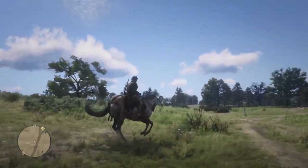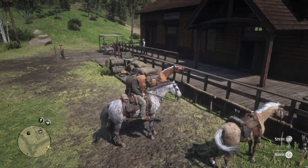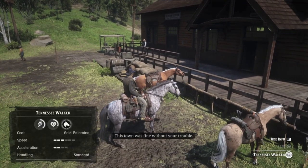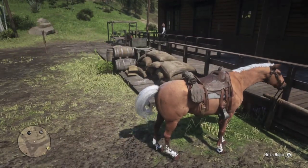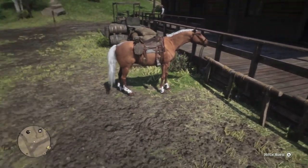Look at this pretty horse. Arthur is distracted. The gold Palomino Tennessee Walker — arguably the prettiest Tennessee Walker in the game. I do wish he had better stats, or we had this coat on an Arabian or a Turcoman.